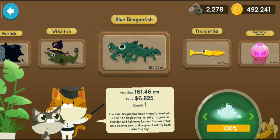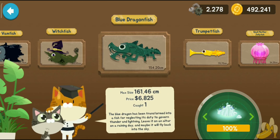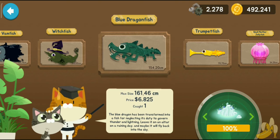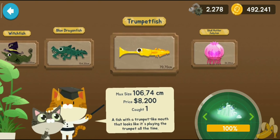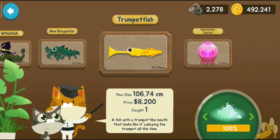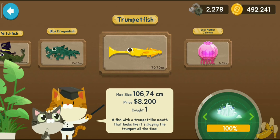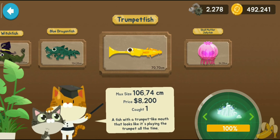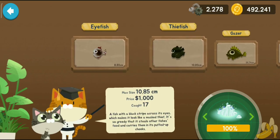Today we caught the Blue Dragon Fish — a blue dragon that has been transformed into a fish by neglecting its duty to govern thunder and lightning. Leave it on an altar on a rainy day and maybe it'll fly back into the sky. The next fish is called the Trumpet Fish, selling for $8,200 — a fish with a trumpet-like mouth that looks like it's playing the trumpet all the time. It might be a parasite on some other animals.